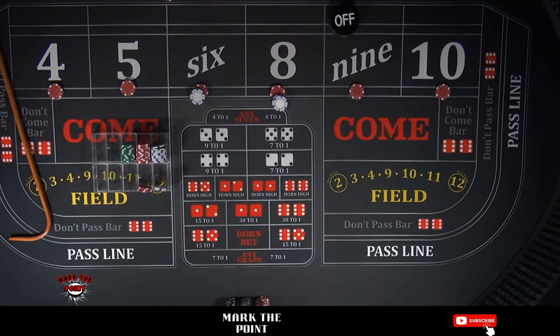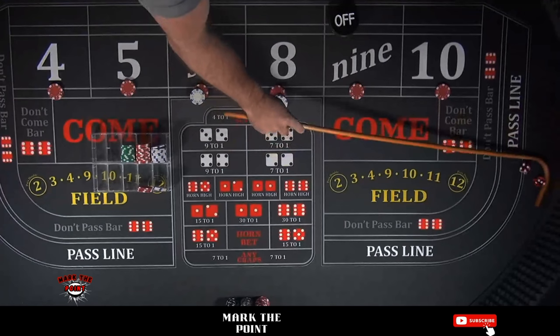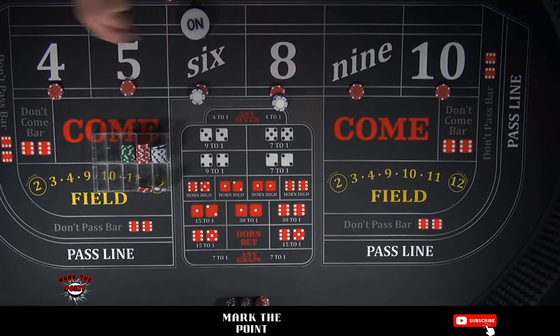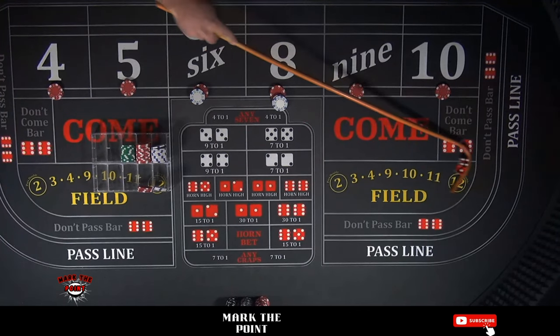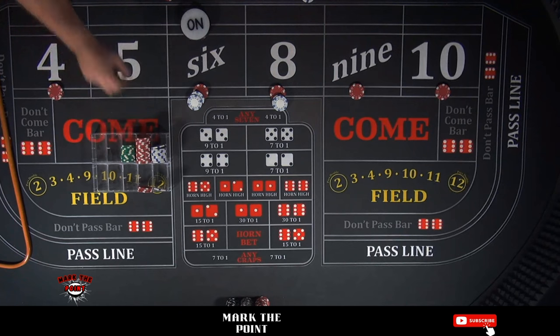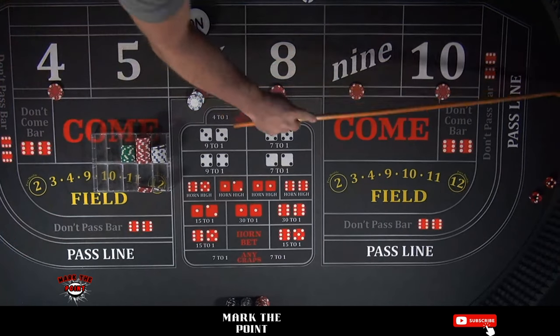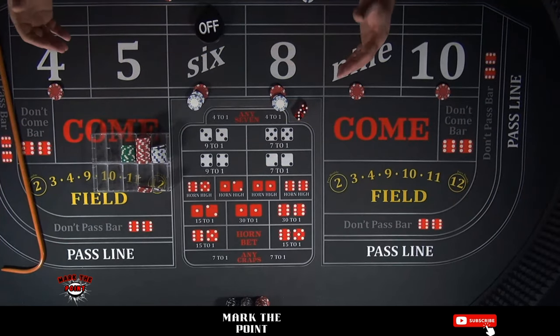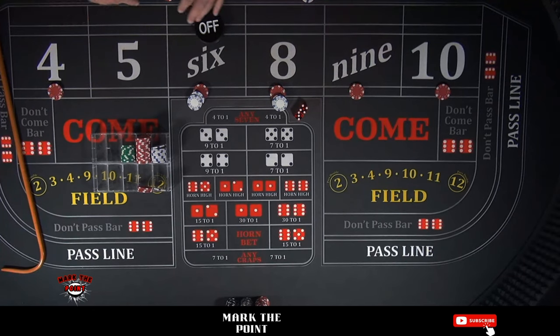Let's turn the point off and get another point established — our bets are up and off. That's going to be a hard 6 for the new point. That's a hit on the 5, a 4-1-5, a $10 bet paying $15 for one. We pull the money back to the rack. Then Big Red hits again — one hit and down, a PSO. It's bad news. Either way you look at it.